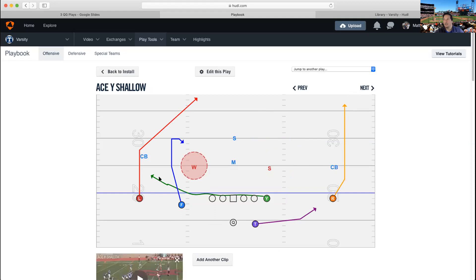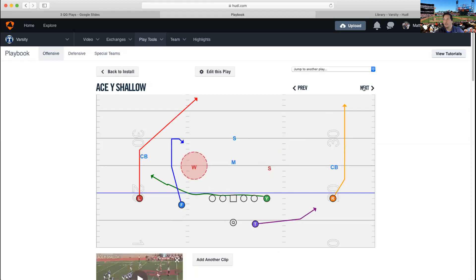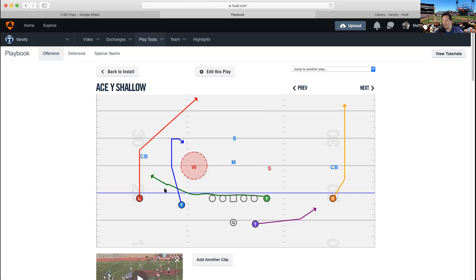We flip it to the other side — now in Ace formation because we want Y to narrow down to get across. We also want F to narrow down and cheat in so he can get across faster. This is Y Shallow, which means F is running the outside release dig. The read is the same: QB takes his three-step drop out of shotgun, reads for color in the hook-curl. If color goes to the flats, throw the dig. Worst case, you always have T swinging opposite the shallow — by rule, T is always opposite the shallow.